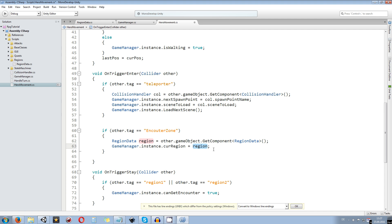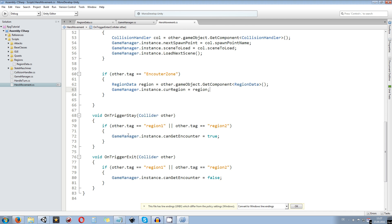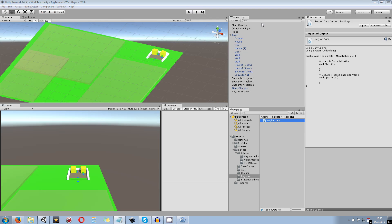With that done, we save, and we also want to apply the same changes to OnTriggerStay and OnTriggerExit. We copy over the check for the 'encounter zone' tag to those functions — the rest stays the same — so we now have the encounter zone tag check in all three trigger functions controlling whether encounters can happen.